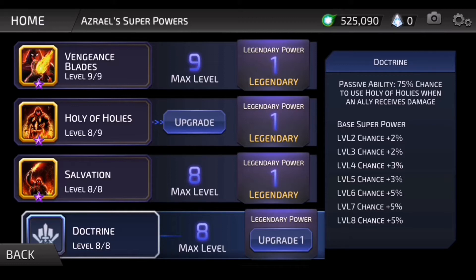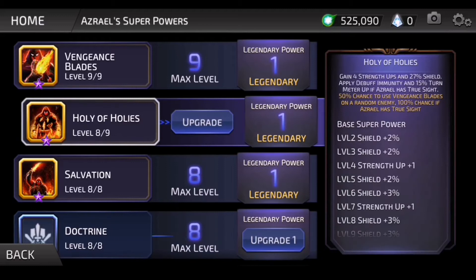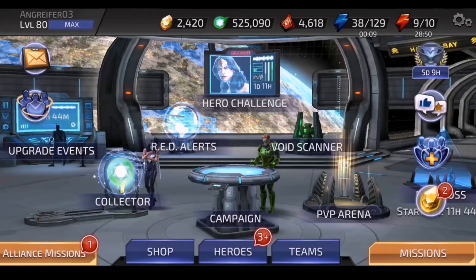There's a 75% chance to use Holy of Holies when an ally receives damage — that is a problem because now you can't touch anybody. And then Holy of Holies gives 4 strength ups and 27% shield. You guys know what it is — that's why you're here, because you know how annoying these two can be.